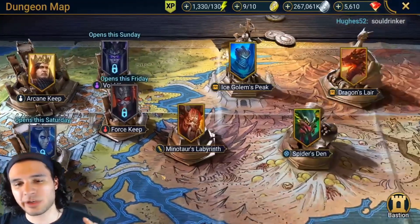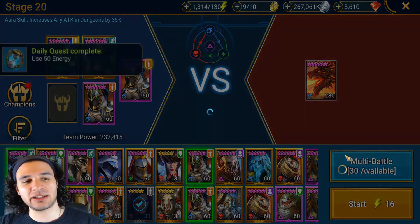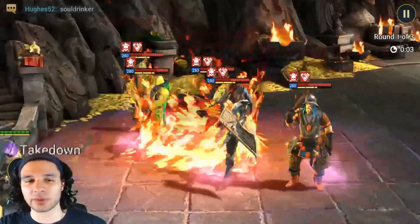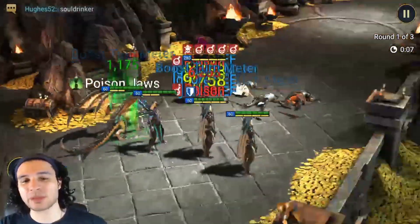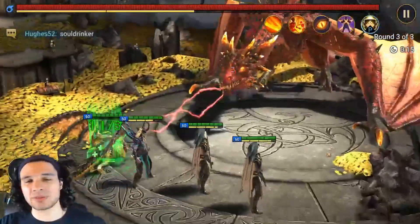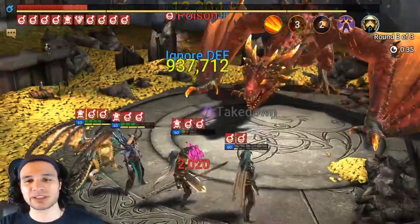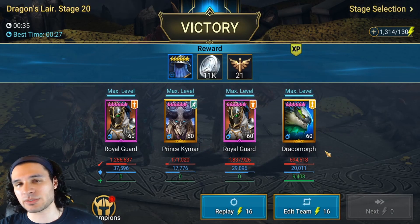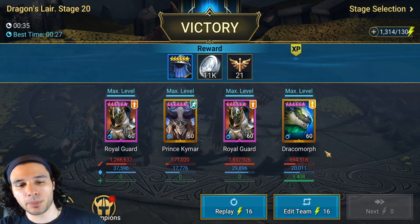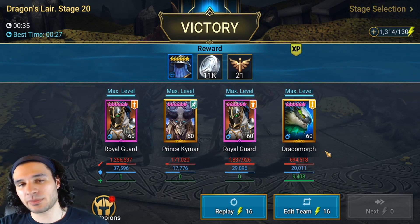Outside of farming, where he really shines next would be Dragon's Lair — pretty much any dungeon, but Dragon's Lair specifically. If you can make him the slowest champion on the team, he'll be in a perfect spot to reset cooldowns and make your team a lot quicker. I'm running this with four people but you can absolutely run five. My best time is 27 seconds when all the stars align, and it can go down to 18 or 19 seconds if I put both Royal Guards into reflex gear.